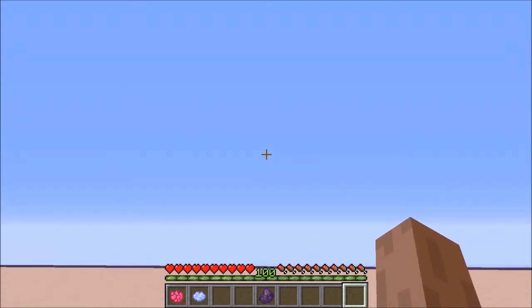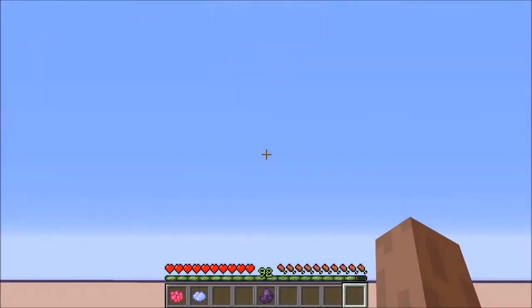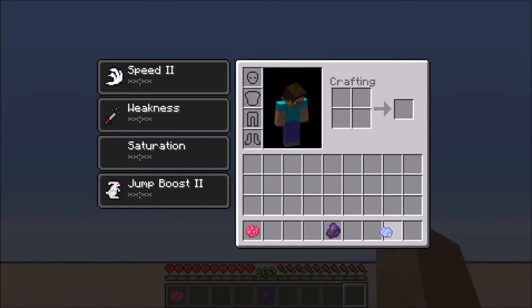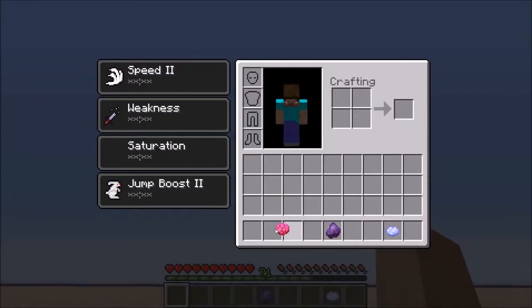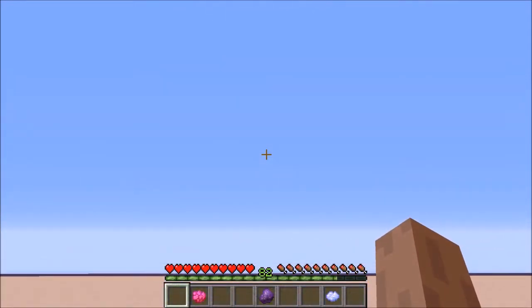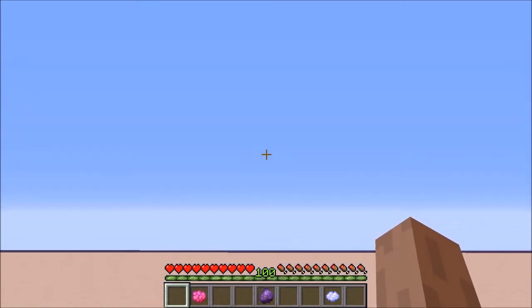And as for the other spell, the Firebolt — let's try that. That's basically it. Let me show you that it works for any slot. Let's put it in the second-last slot and use that again. As you can see, it works on any slot. You obviously need to have a cooldown of zero and the required mana for the spell to activate. So if you have less than 50 mana you can't use the Ice Crystal, or less than 25 mana you can't use the Firebolt.